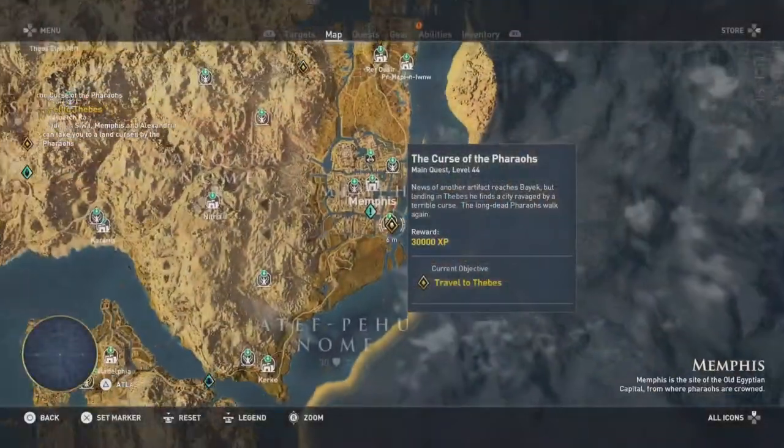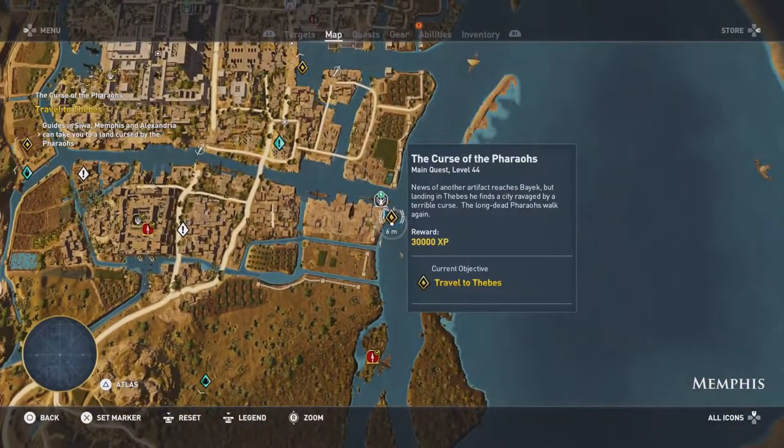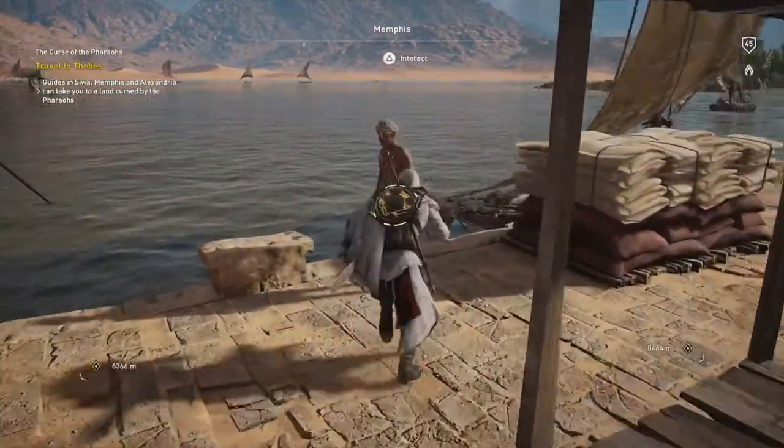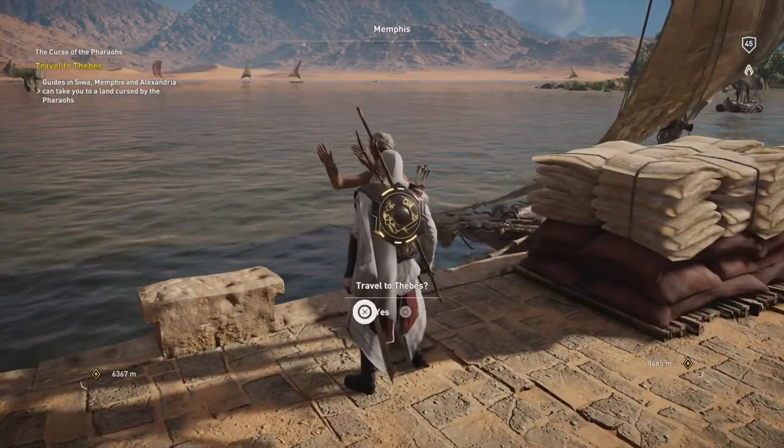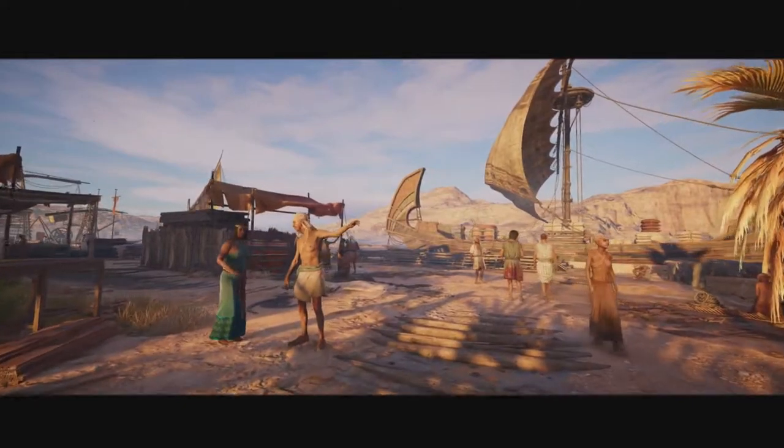Alright gamers, so the first thing you're going to do is go ahead and work your way over to Memphis, and at the southeast corner at the dock, you're going to see the Curse of the Pharaohs mission here, just from this guy standing at the dock. He's going to ask if you want to travel to Thebes — go ahead and say yes, if you're ready to go of course.